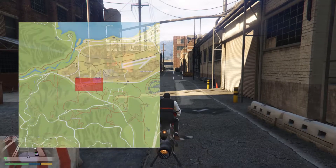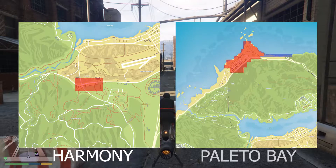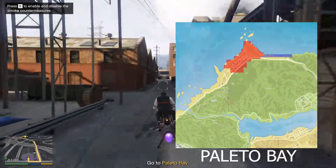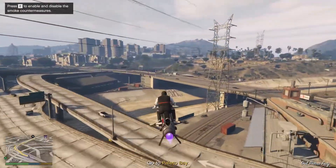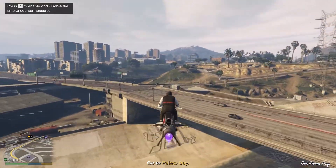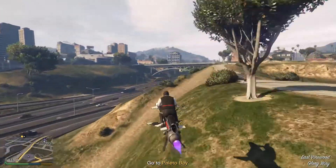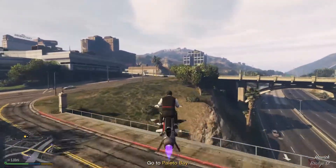You can have two spawns: one in Harmony, which is the closest, and Palito Bay, which is the farthest. In this case we got the Palito Bay spawn — it's pretty far and tedious but still easy. You just need to fly or drive to the location. I would urge you to get an Oppressor Mark 1, Mark 2, or a helicopter like a Buzzard to make it easier to get there.